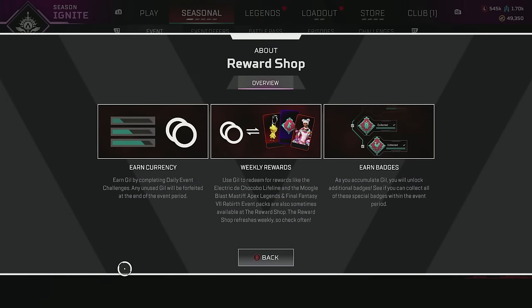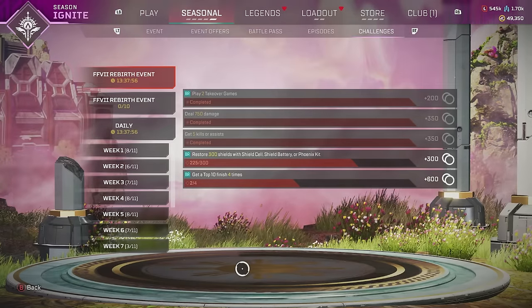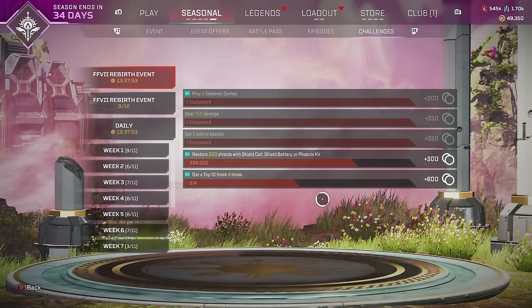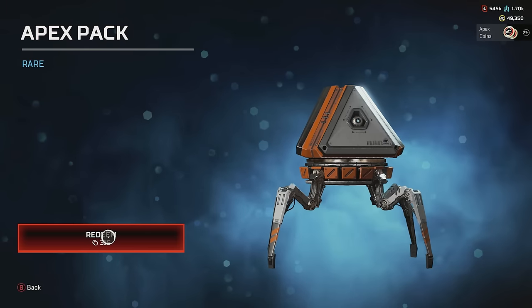Next, let's look at the event reward store and the event currency. The event currency is called Gil, and to collect it you'll need to complete daily challenges. If you go to the challenges tab, you can keep track of what the challenges are each day. The more challenges you do, the more Gil you'll earn, and therefore the more free event packs you can get.